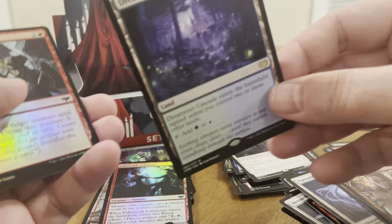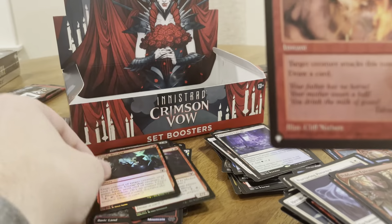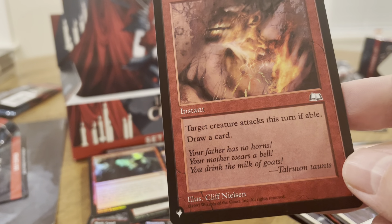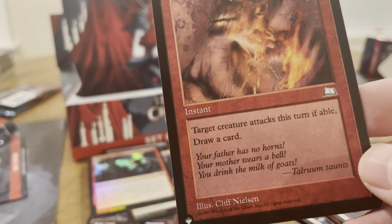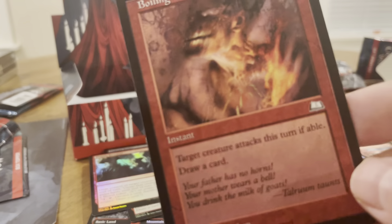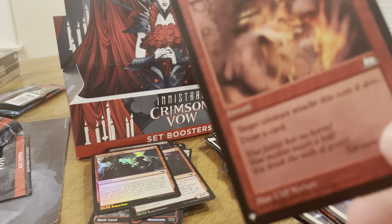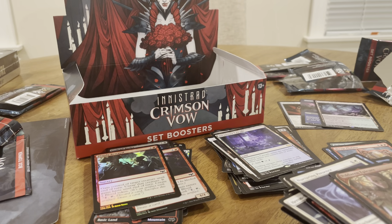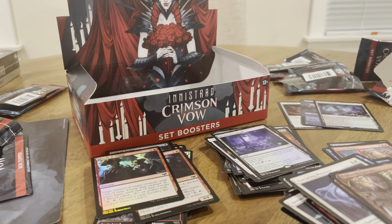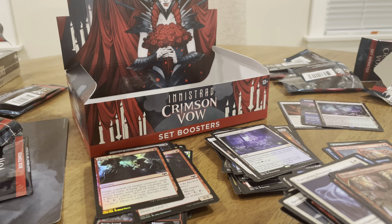Oh, another dual land — can't go wrong with those. I remember this card — Boiling Blood. Target creature attacks this turn if able, draw a card for three. And you can make your opponent's creatures attack. Oh you're a 1/1? That's what I thought — I'm going to make it attack. Not bad. I don't think I utilized that card much back in the day. This is a Weatherlight card.